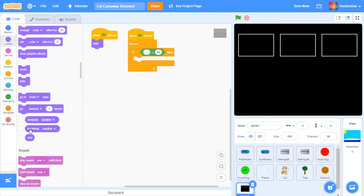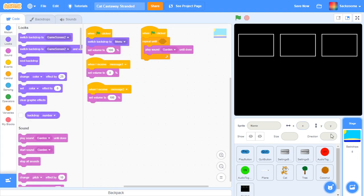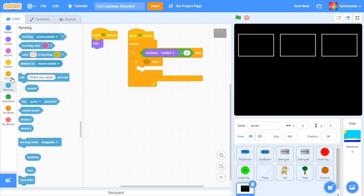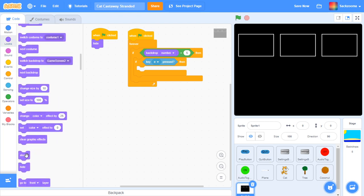Then you want to go back to looks, scroll all the way down, and grab 'backdrop number.' So: if backdrop number equals — backdrop number is 5 for us. You're going to have to check though — it will be the black number in the top left corner on the backdrop tab. So it is number 5 for us. If backdrop number equals 5, then we want another 'if then.' Go to sensing, grab 'key space pressed,' drag that and plop it in there. This may look complicated but it is really, really simple. If the key pressed — what key do we want? Let's just say E — that's a good inventory key. If E pressed, then we want to show.